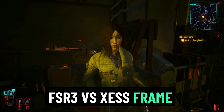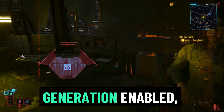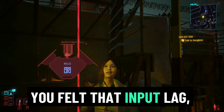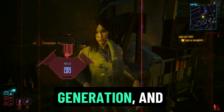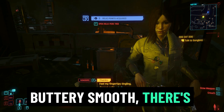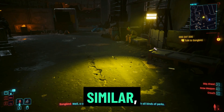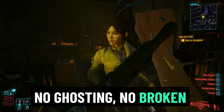FSR 3 vs. XeSS frame generation. With FSR 3 frame generation enabled, Cyberpunk shows 60+ FPS on screen but it feels like a choppy 30 or 40 FPS — you feel that input lag, the camera feels sluggish, and there's animation stutter. Switch to XeSS frame generation and immediately you'll feel the difference: camera rotations are buttery smooth, there's zero input lag, and gameplay feels fluid just like native high FPS. Even though actual FPS numbers may be similar, the smoothness perception is on another level. No more blurry textures, no ghosting, no broken motion artifacts.